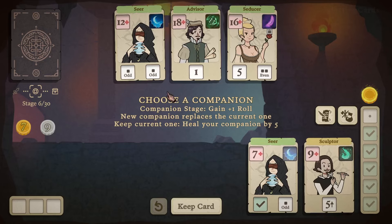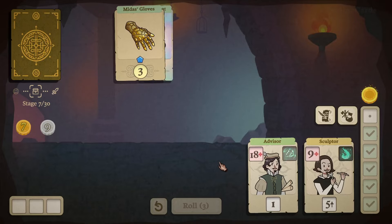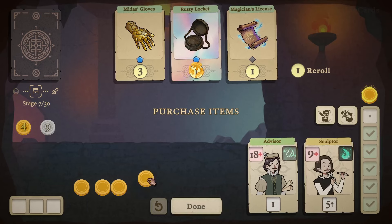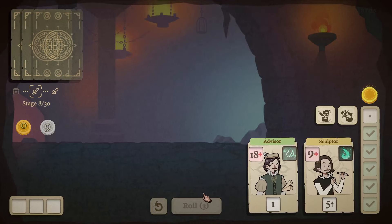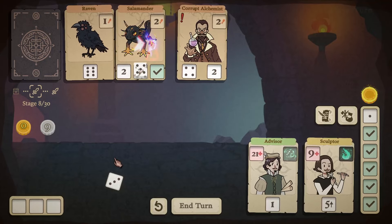We'll keep progress towards our ability. There's the Seer again, the Advisor, and the Seducer. We can heal our companion five which would end up with the same result. I'll take the Advisor though — re-roll a random unplaced dice seems pretty nice. Midas Touch is nice: every stage start, heal your companion by three. I'll take that as well. We didn't get a six or four so I'll get rid of a Salamander.